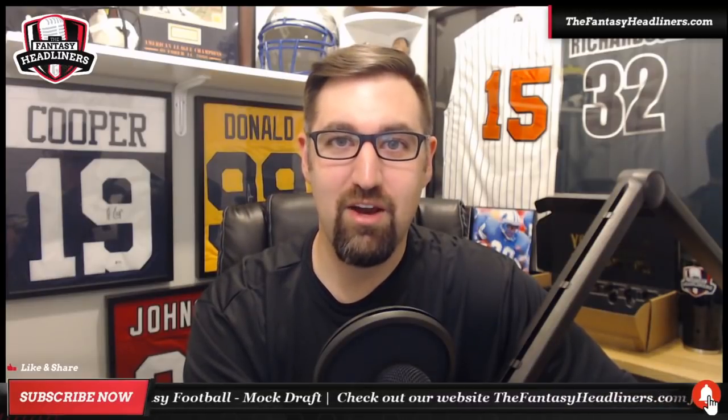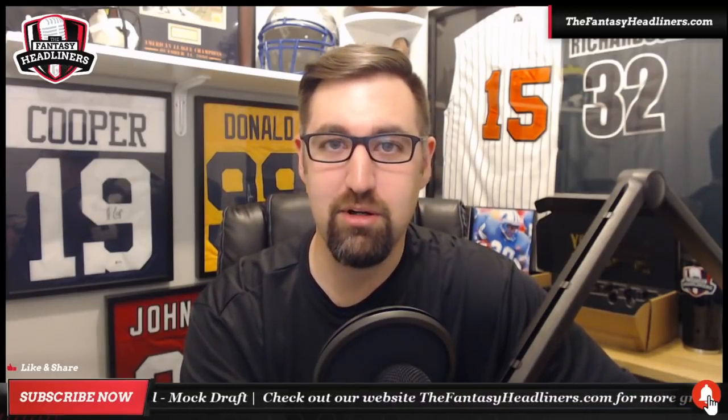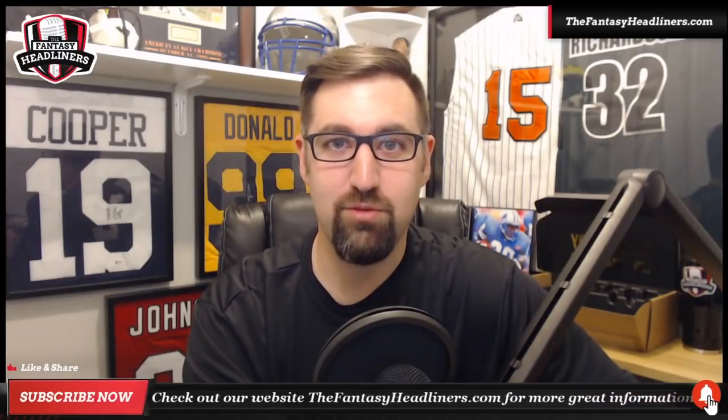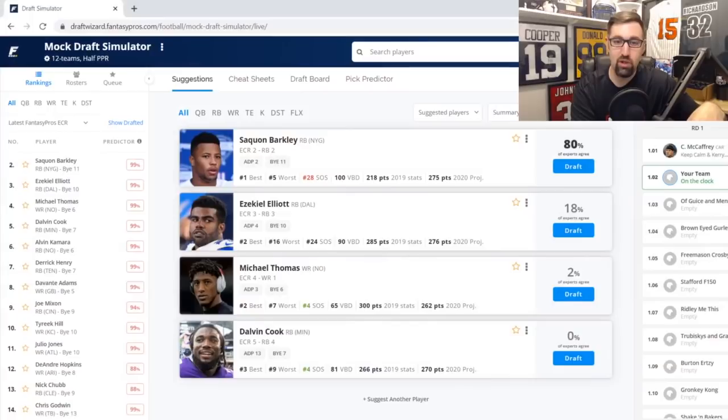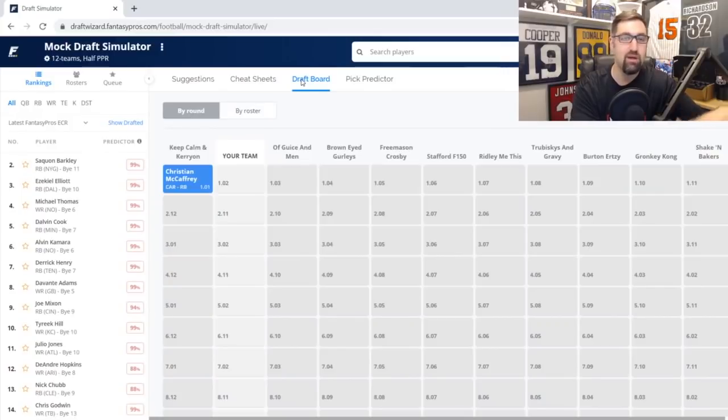We're jumping into the mock draft now. As always, we use Fantasy Pros for our mock draft platform and their Draft Wizard — it keeps things slow and allows us to talk through the draft. For this draft we are drafting out of the two hole in a 12-team half PPR. One difference from our other drafts: we've added a second flex spot, so this one will be a little bit deeper.